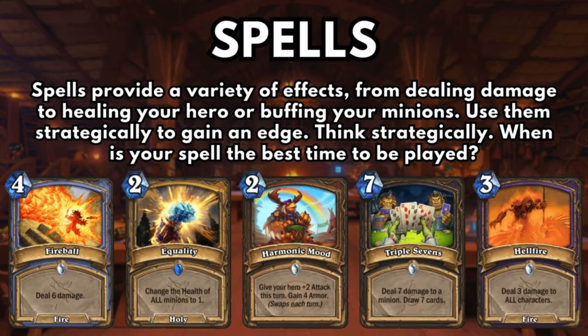Spells provide a variety of effects, from dealing damage to healing your hero or buffing your minions. Use them strategically to gain an edge. Think strategically: when is the best time to play your spell?